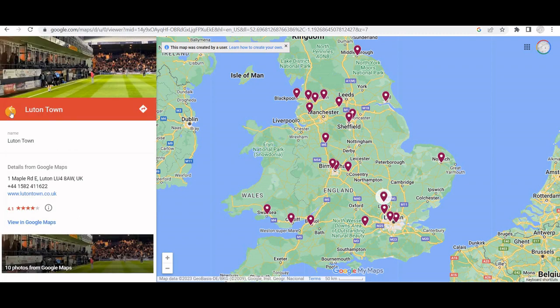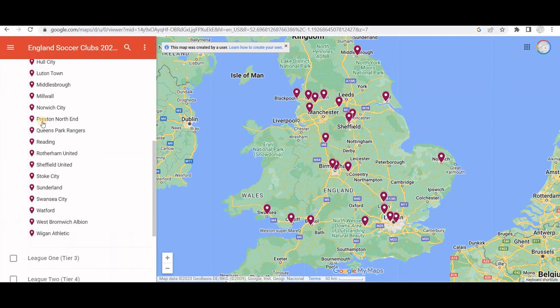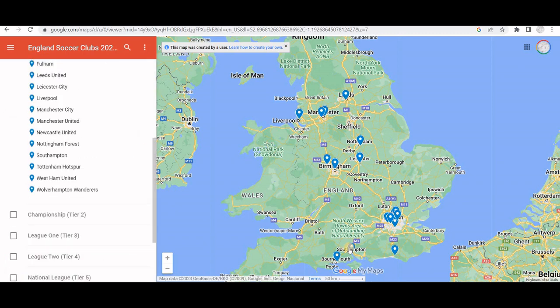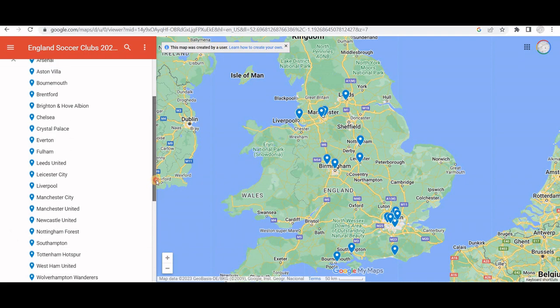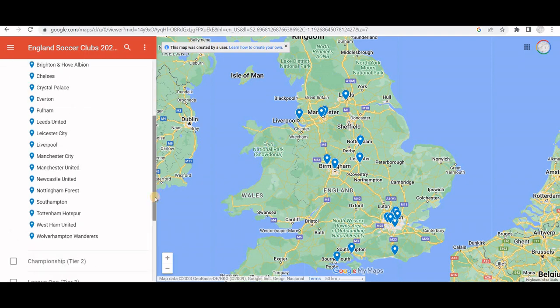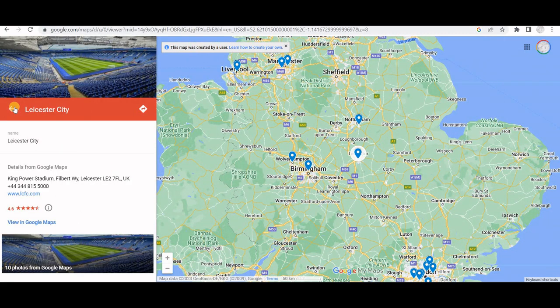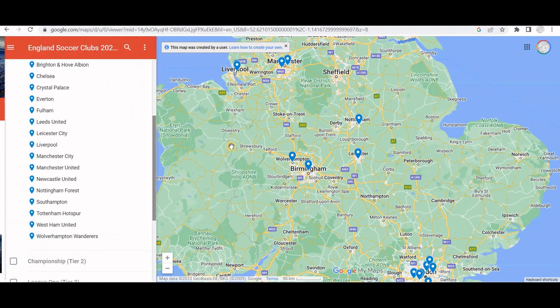Watford and Luton - Luton's been promoted to the Premier League, so they will be playing in the Premier League. And the Premier League teams: Southampton - relegated. Leeds United - relegated. And Leicester City - relegated. They will be down in the Championship next year.